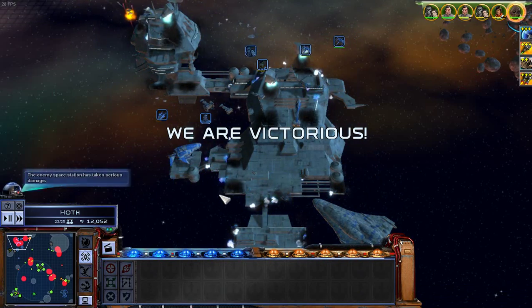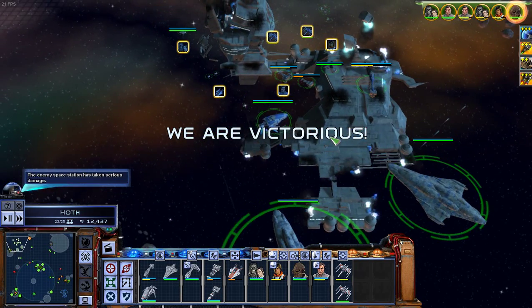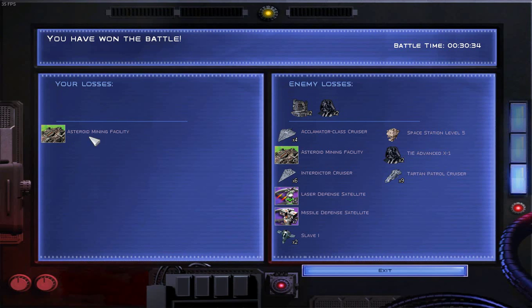We're victorious! And I still have all my units. This is the Rebel Alliance. I lost one asteroid mining facility, two Slave Ones, two TIE Advanced X-1s - so two Darth Vaders, two Boba Fetts, six Interdictor cruisers, nine Titan Patrol cruisers. That was a level five space station - Star Destroyer level. Lost four Acclamator class cruisers, plus laser defense and missile defense. Well, thank you for watching the Rebel Alliance introduction here on Hoth. Goodbye.